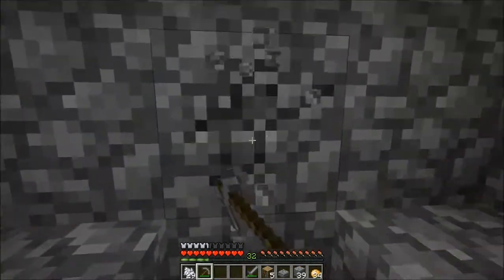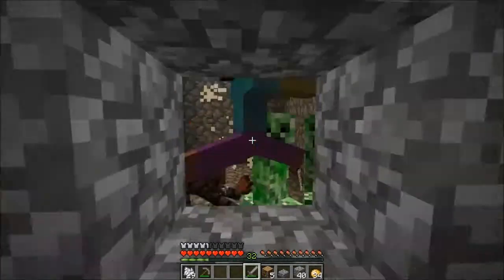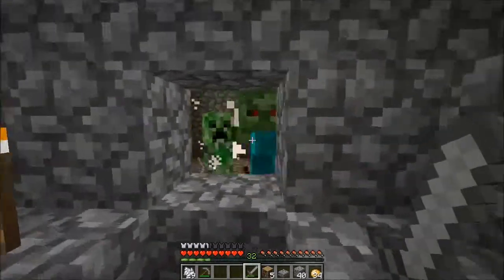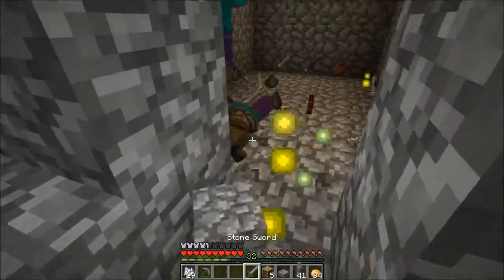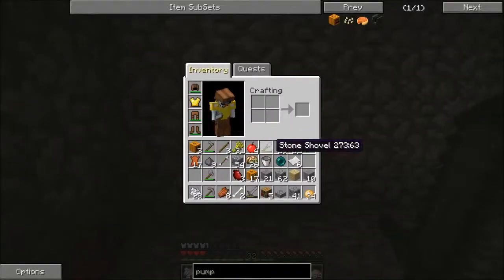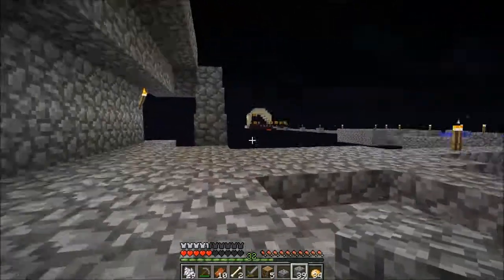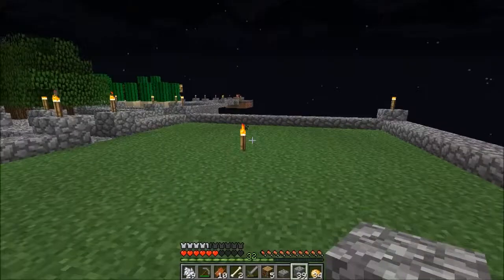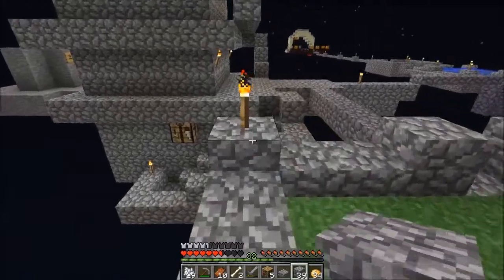I hear zombie, I hear something — a skeleton. Oh, there's a spider! That's what I like to see. We got creepers — I don't want that life, I don't want any trouble. Man, we really could use some iron or something. Spider eye — oh God, creeper. Well, if there was a spider eye, it blew up. So that's just awesome. We're going to go up top real quick and reduce some of the lighting a bit to get some stuff spawned out here. Let's just take some of these torches because I kind of want some spiders to spawn.